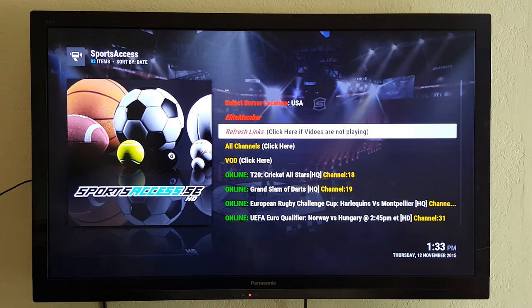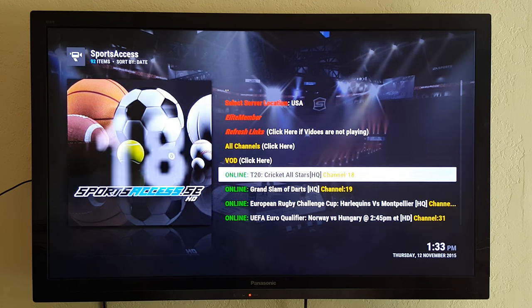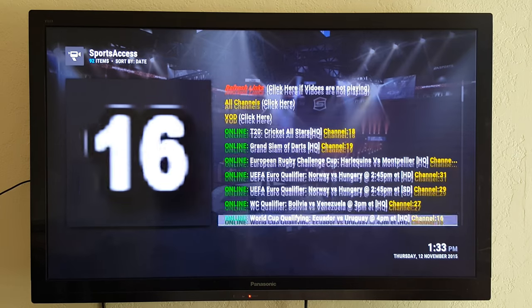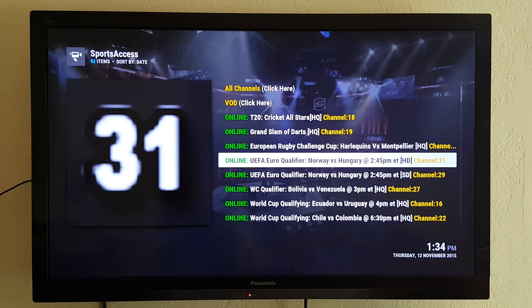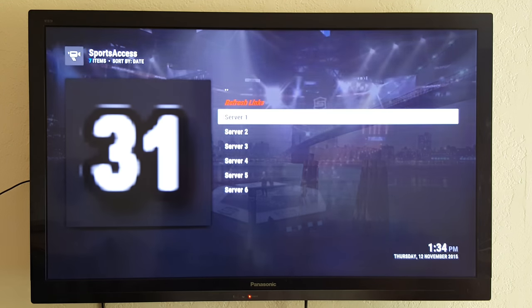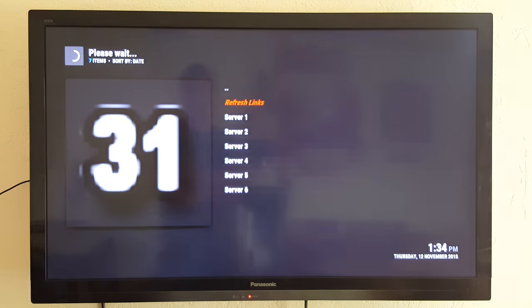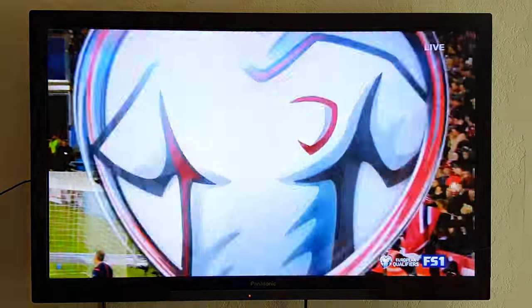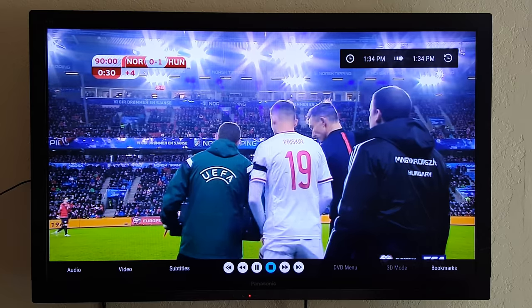You'll also get the Sports HD section. You click it and it'll bring up a list of everything that's on today. You can refresh the links right there to get the newest stuff. Look for the ones that say HD — HQ is still high definition but HD is labeled clearly. There's 720 and 1080 — you pick it and click it.